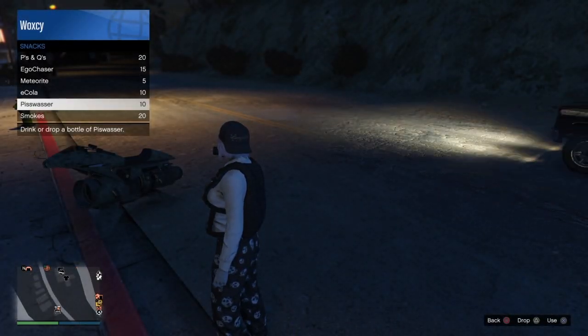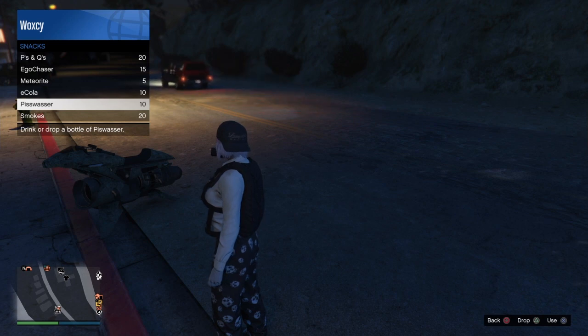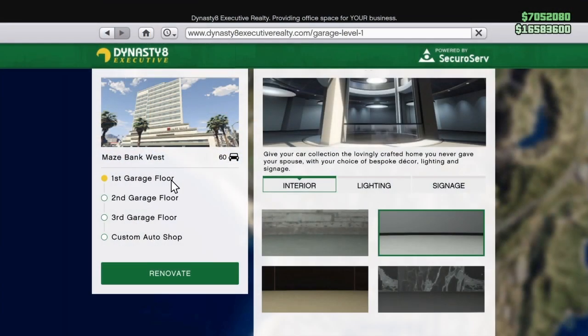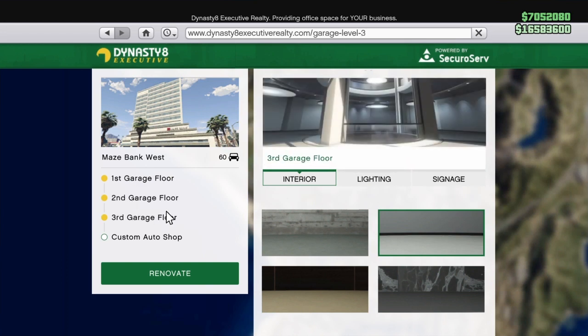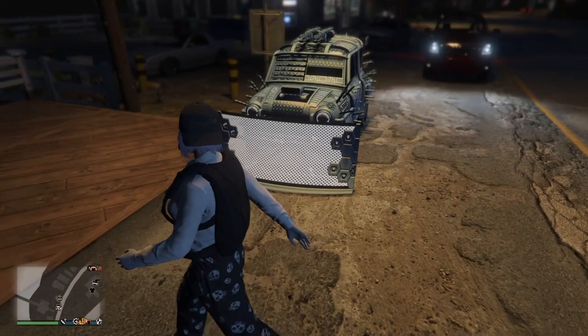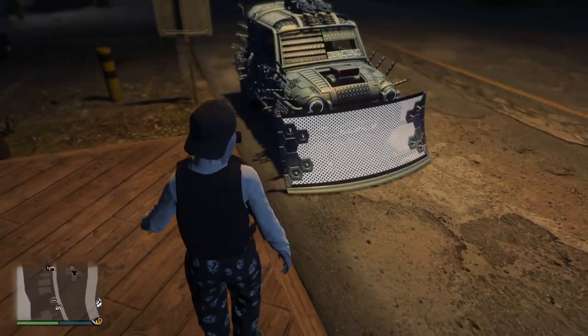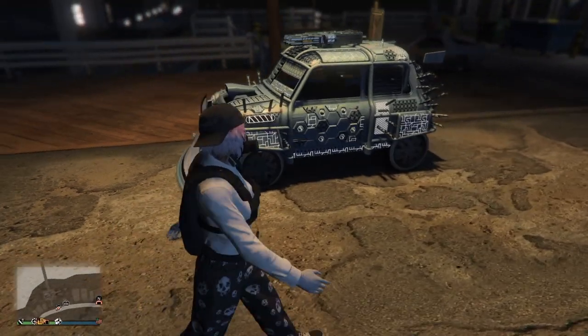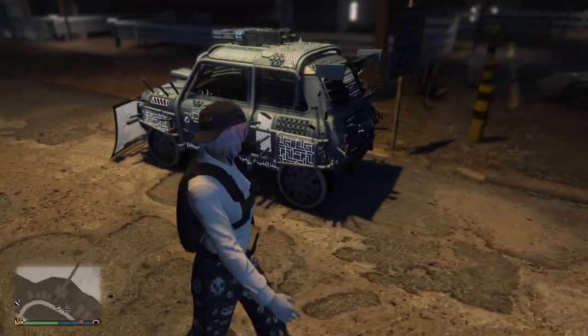For the stuff you will be needing: you will need to own at least 10 Pisswasters or have 10 Pisswasters in your inventory. Second, you want to own an office, and also office garage one, two, or three — it doesn't really matter, you can have all three. Most importantly, you want to own the Custom Auto Shop inside of that office garage. Next, you want to own a Future Shock ISSI or whatever car you want to duplicate. You do need custom plates, so make sure you have custom plates on whatever car you're duplicating.